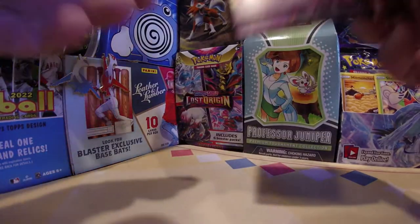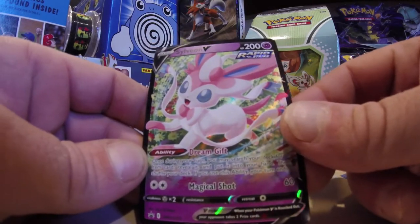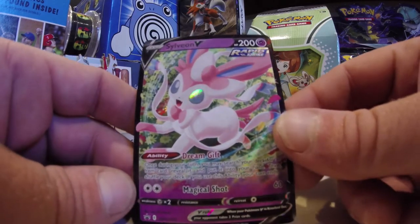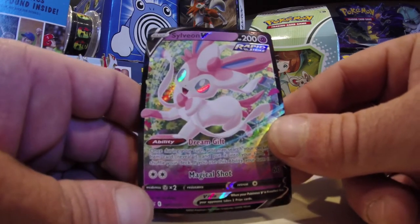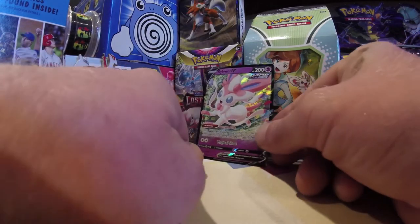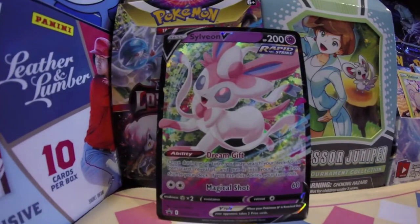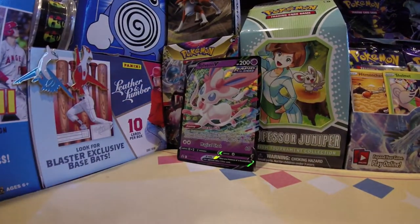Look at this Black Star promo of the Sylveon V. How wonderfully beautiful that Black Star promo is — that's why I selected this tin. Love the Sylveon, look how awesome that is. That card is worth the whole box right there. Love to have that, and that's why we are winning. We're always winning here, and today is no different.